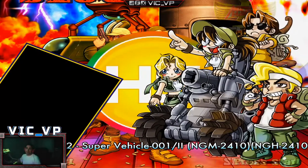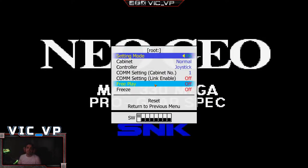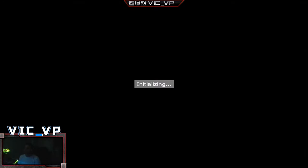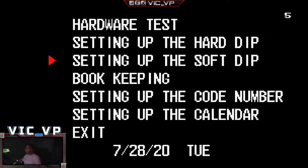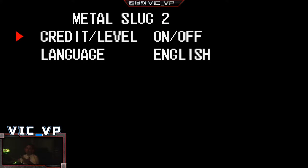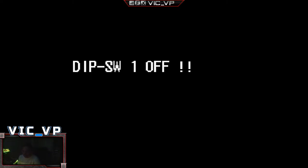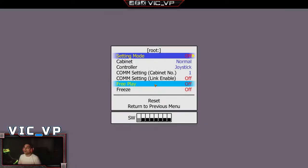So down on the joystick go to Soft Dip, A to enter, go to Metal Slug 2, bring it down to Blood and press A. Button C to go back, and exit — it's telling you to turn off Dip Switch 1. Press Tab on the keyboard, go to Dip Switch, set Settings to Off. And that's really it. Press Tab again, you should reset. Now my game will look like yours — it should have blood mode enabled. Unfortunately it's not a universal thing, so you will have to go to each Metal Slug ROM and fix it accordingly.